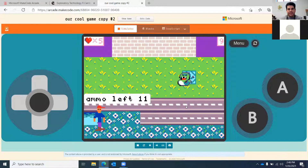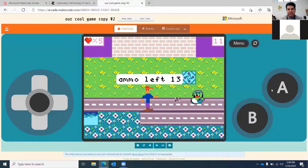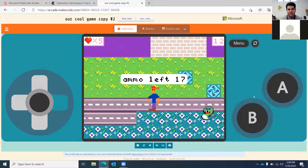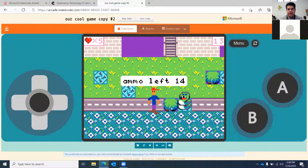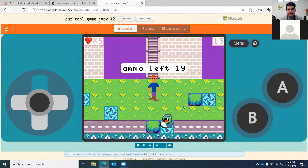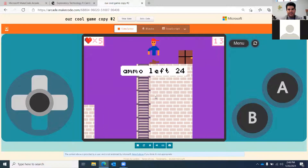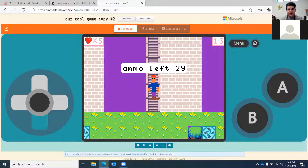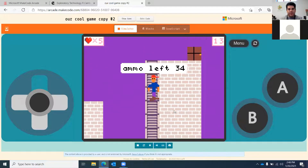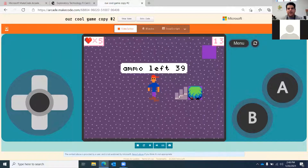Once he gets to the stairs it's going to teleport him to the next level. The next level is different — it has the same spawn points for the snakes and for your sprite. I put trees here with walls so the snakes couldn't come at me immediately. There's a door up here — it looks like I'm climbing up a wall but it's actually just tile art. You can explore this level and if you go up the wall and climb the ladder you go to the next level.